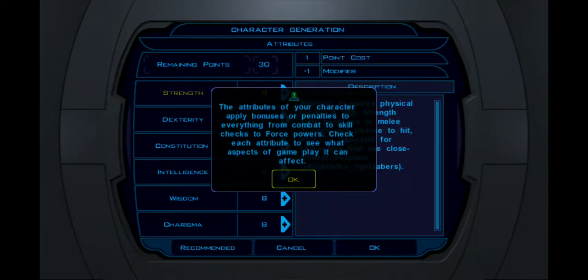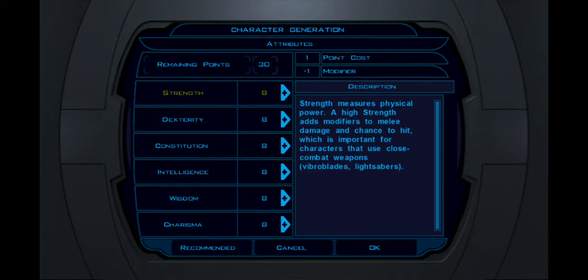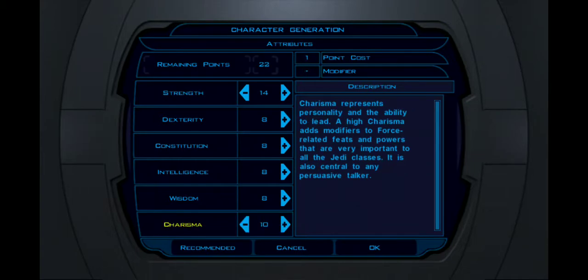Strength increases your damage and your accuracy with melee weapons, including lightsabers. Now lightsabers will actually draw their attack from Dexterity as well, but they won't draw damage from it. Most of these can safely be at 14.